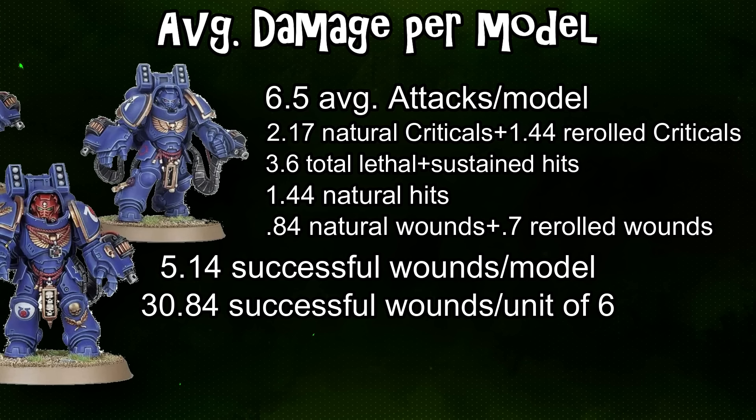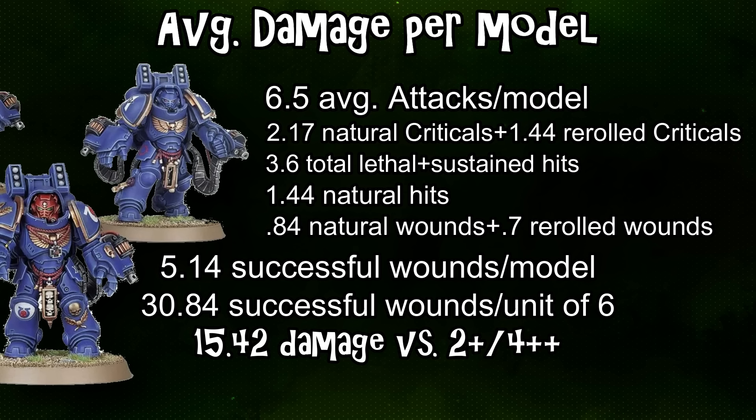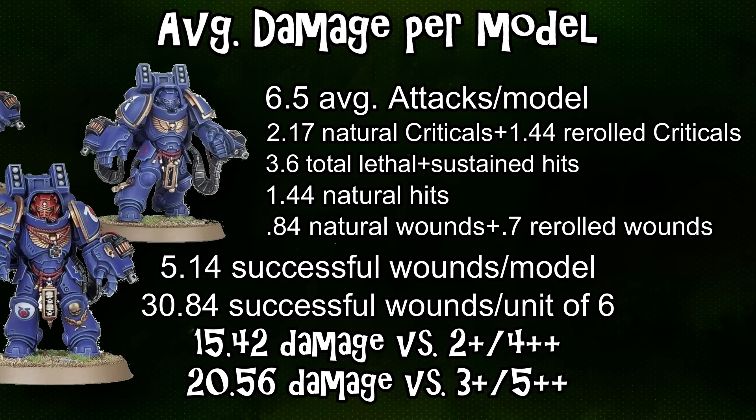For a max squad of six, you're forcing almost 31 saving throws at AP two. A two-plus save on something like a land raider is reduced to a four-plus, meaning you can expect between 15 and 16 failed saving throws. If their save is a base three-plus, you can actually expect 20 plus damage, meaning basically no three-plus save vehicles are safe from these things without some sort of AP reduction mechanic.